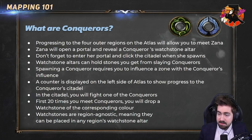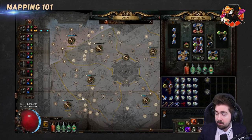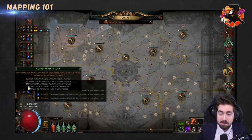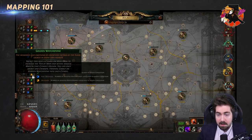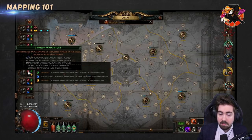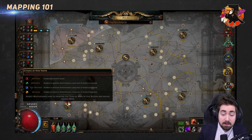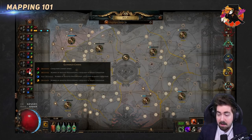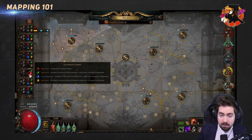The watchstone altars, or citadels, can hold stones — rewards you get from slaying conquerors. Red is Baran (the Crusader), green is Al-Hezmin (the Hunter), yellow is Drox (the Warlord), and blue is Veritania (the Redeemer). These will be used fairly interchangeably. You can put a stone from one region into any other region — so Glennach Cairns stones can be used anywhere, not just in Glennach Cairns. That's actually important to know.